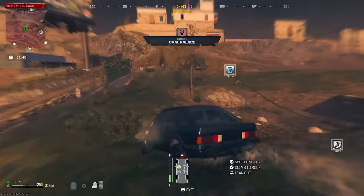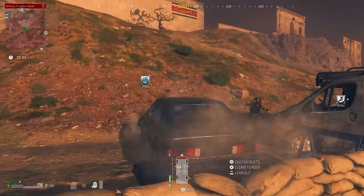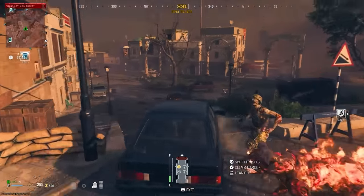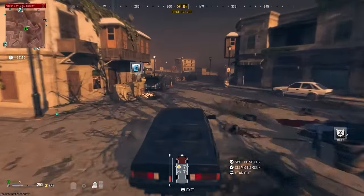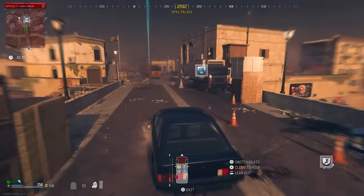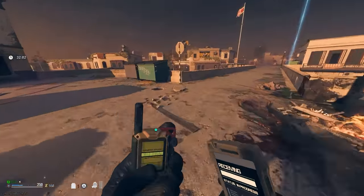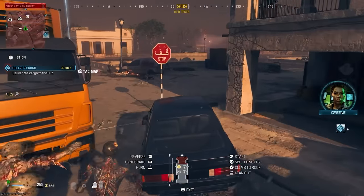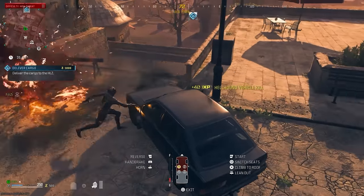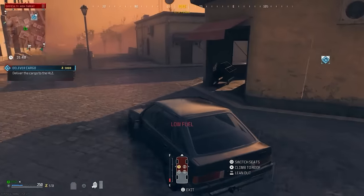I recommend getting into the tier 3 zone with a car, because it's the fastest way to get around without having to worry about running from zombies. One thing to make sure is you don't drive over too many zombies, because as you can see, the car's health is already going down really fast. The cool thing with this contract is it's always in the same spot.